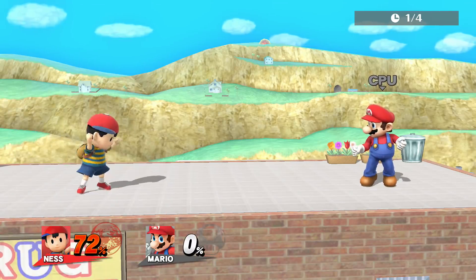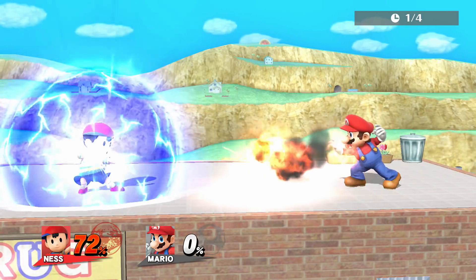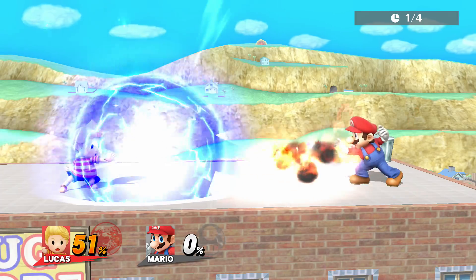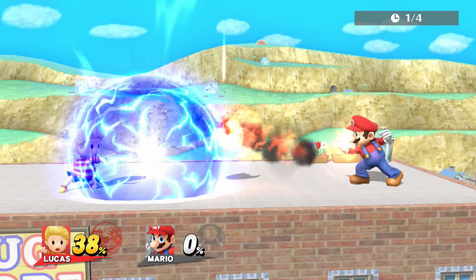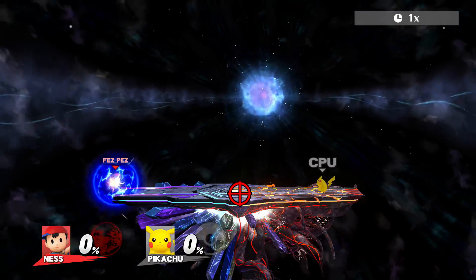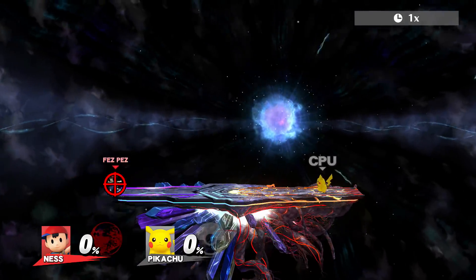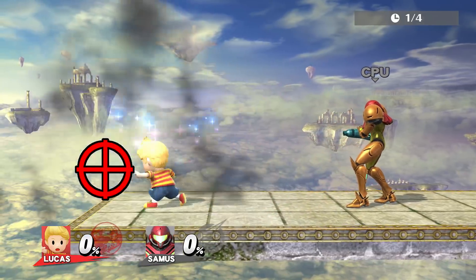Let's talk about the PSI Magnet. The PSI Magnet absorbs energy projectiles by sucking them in a circular orbiting motion. This is usually limited to the inside of the PSI Magnet's sphere. And how does the game know where the sphere is? Well, after the first frame that a projectile is absorbed, the game updates the sphere's position. Then it spirals around that point until it disappears and the recipient recovers some health.